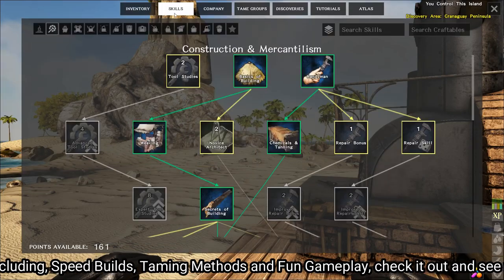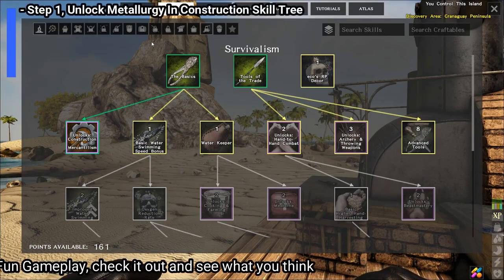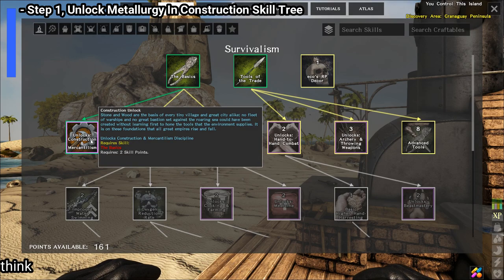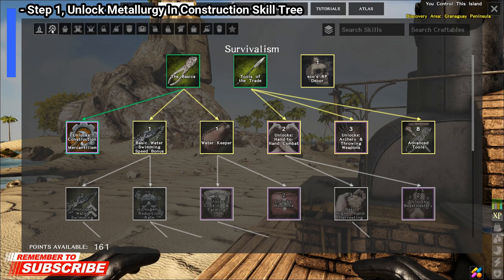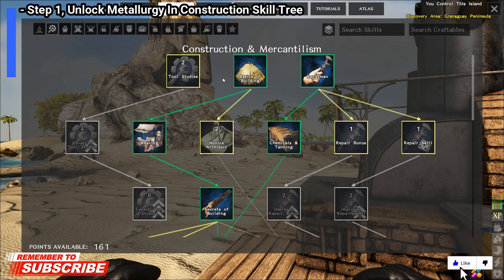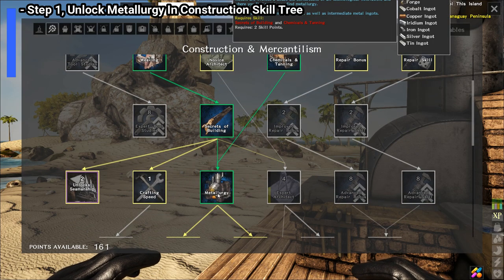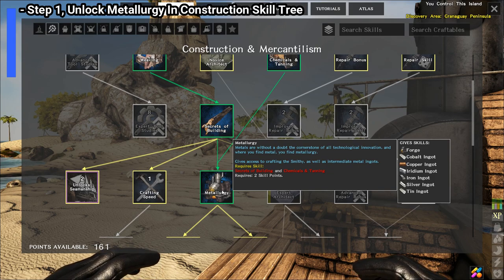The first thing you need is a forge, and to get the forge you need the skill to make it. When you open up your survivalism tree you need to unlock the construction tab down here. The survivalism tree is the first page you'll have unlocked in the game before you unlock anything else. So unlock construction in that tree, select construction at the top, and then make your way down the tree to metallurgy — and that will then give you the ability to make a forge and all the ingots.